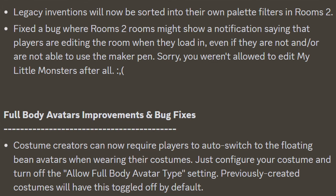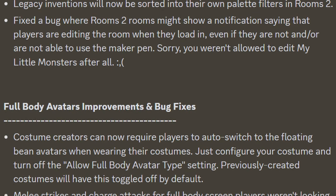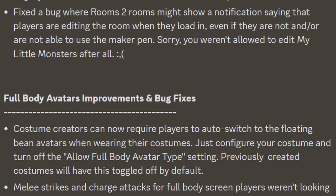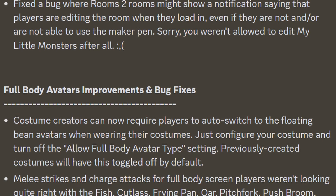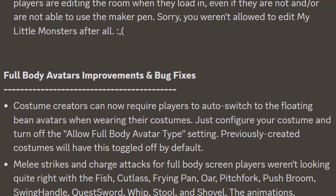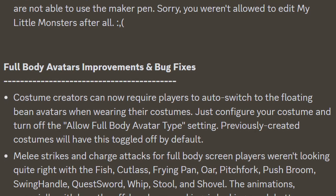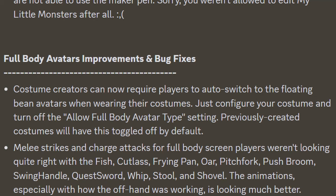They then added full body avatars improvements and bug fixes. Custom creators can now require players to auto-switch to the floating bean avatars when wearing their costumes. To configure your costume, turn off the 'allow full body avatar type' setting, and previously created costumes will have this toggled off by default. Melee strikes and charge attacks for full body screen players weren't looking quite right with the fist, cutlass, frying pan, ore, pitchfork, push broom, swing candle, quest sword, whip, stool, and shovel. The animations, especially how the upper body was working, are now looking much better.